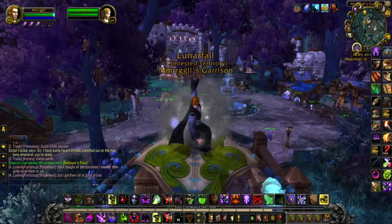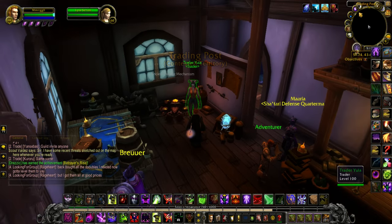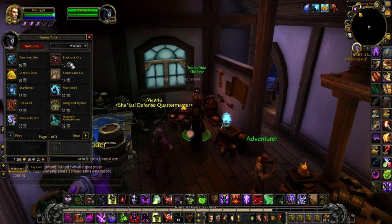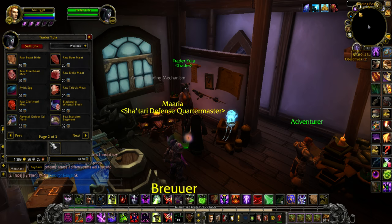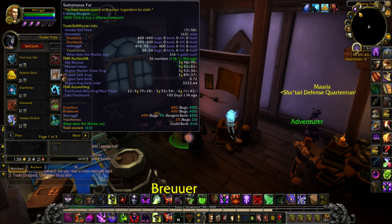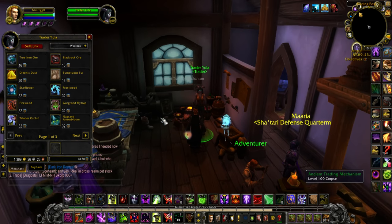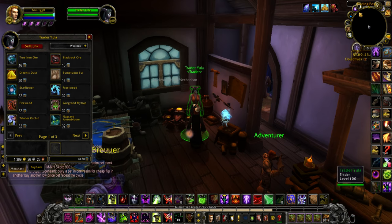The Trading Post is where you're going to spend all your resources. Every single day the trader changes, but they always have the same stock — just how much it costs changes, anywhere from 20 to 40 resources. The items you want to focus on are True Iron Ore, Blackrock Ore, Sumptuous Fur, and Raw Beast Hide, because they're usually 3 to 4 gold each. True Iron Ore is 3.77 on my server right now. Sumptuous Fur is 3.98 and sells fastest because it's used to make Hexweave Bags, which are still the prime bag at 30 slots. The ores are mostly used to create transmogs, which is why they keep a very stable price.